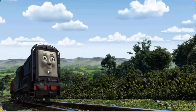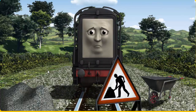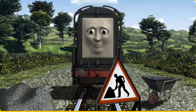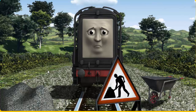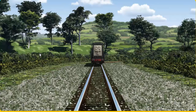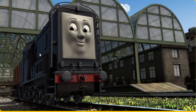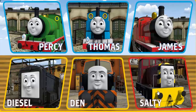Diesel went through the countryside. Suddenly, diesel had to stop because of track repairs — he needed to go a different way. Show diesel the track that goes nearest to the shortest fence. All clear! Diesel arrived proudly at Knapwood Station. With your help, he was right on time.